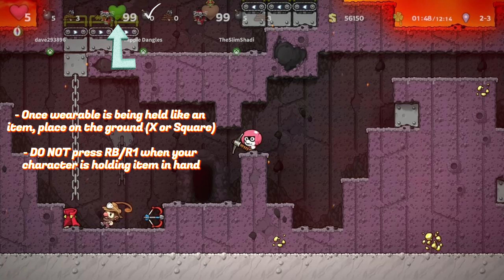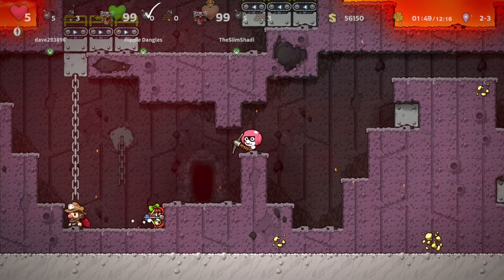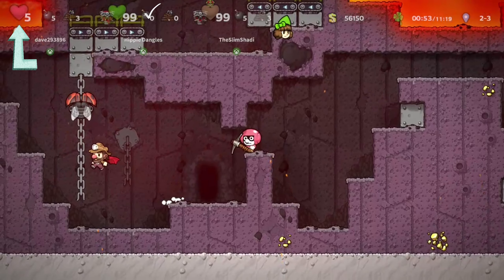Go ahead and press X one more time to put it safely on the ground, and you will have the wearable in the next level. Rinse and repeat this exact same process for any and all players.